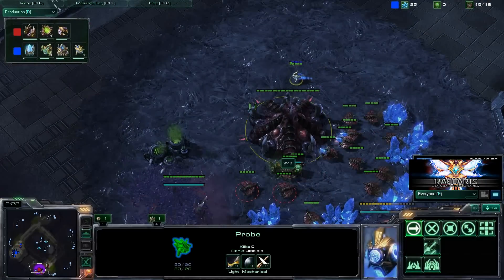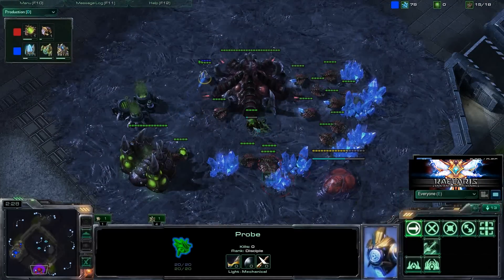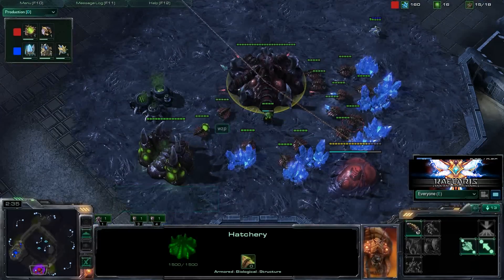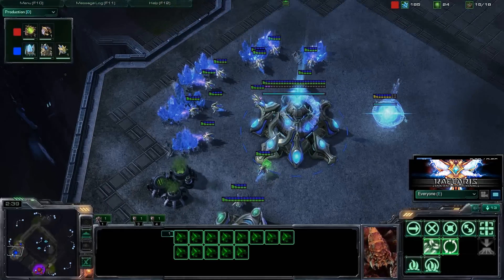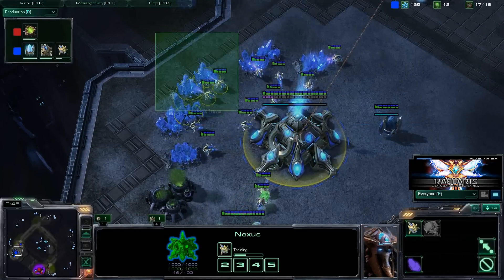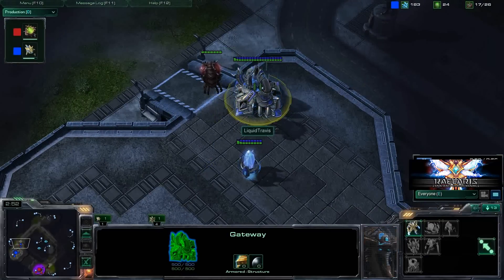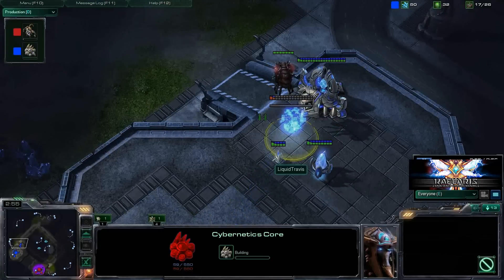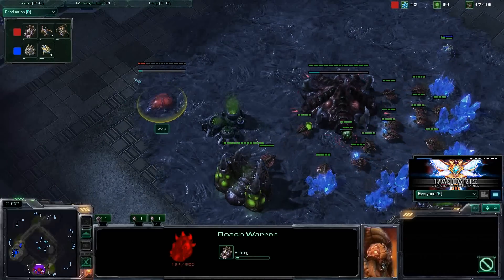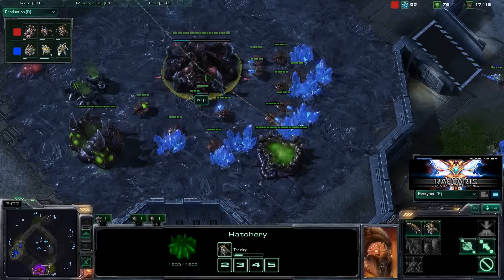What we're looking at in these videos is a 3 Roach and Speedling Rush, and it's pretty much an all-in, considering the fact that it does leave the Zerg economy pretty damn broken, especially in comparison to the Protoss economy. By the end of this game, we should see a big flood of probes, and this gateway going down in a pretty typical place, as is this Cybernetics Core.